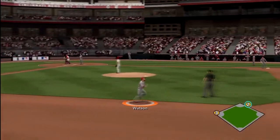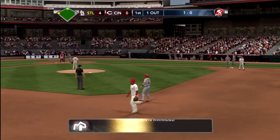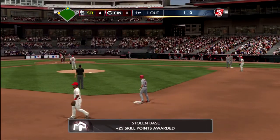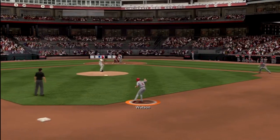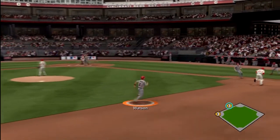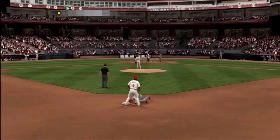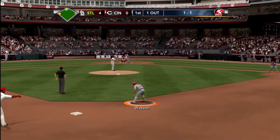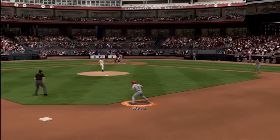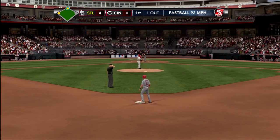We're up four to zero against the Reds already. I'm trying to steal second which I can pull off pretty easily because there was no throw made, and I get my stolen base. One out now, we've got two runners in scoring position. I'm leading pretty far and then I realize there's a guy on third so I have to go back. I've got to be careful - I'm trying to get a good lead so in case he gets a hit it's off to the races.